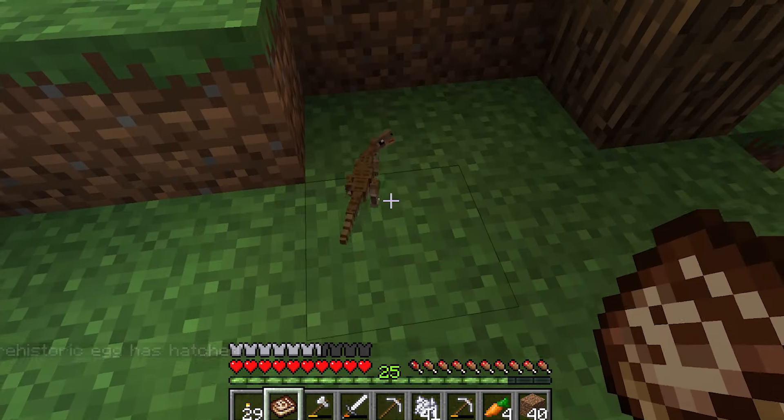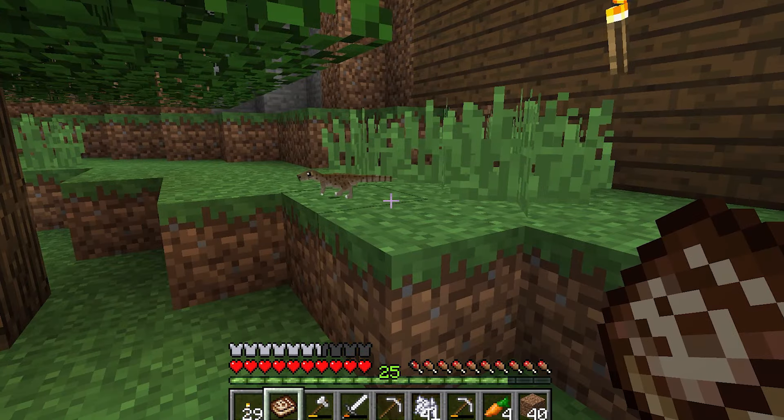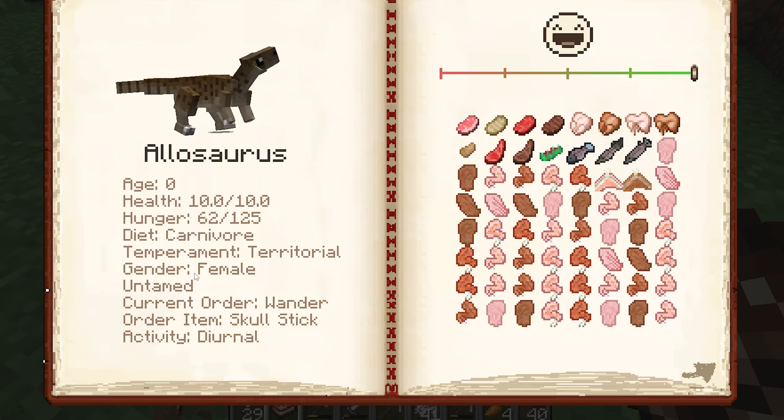Wow, that's a nice little model. Now that I know they change a little when they grow, I wonder what you're going to look like when you're older. I don't know if I've ever seen the Allosaurus fossils in archaeology — that's a relatively new one. It's a female — another female dinosaur, untamed.